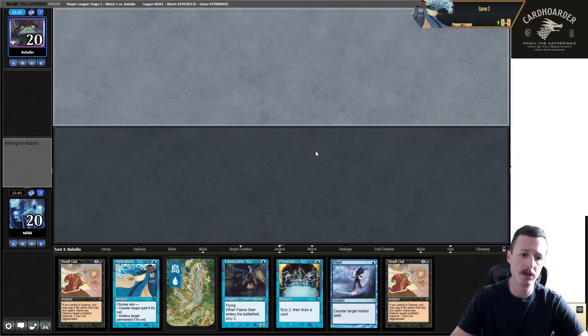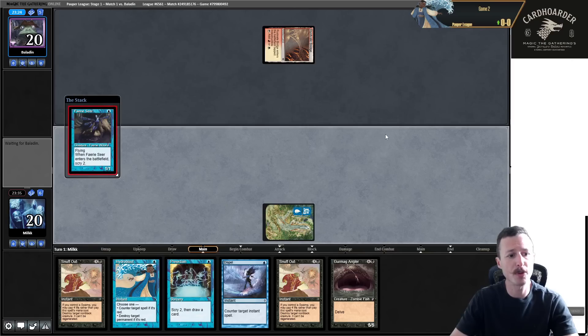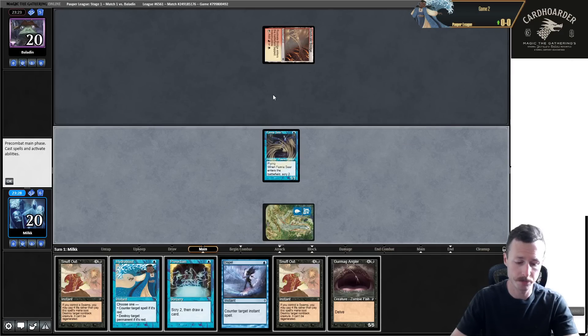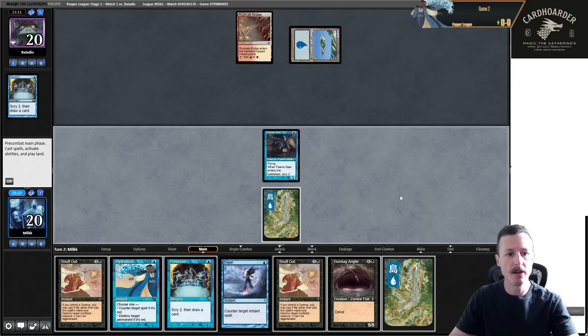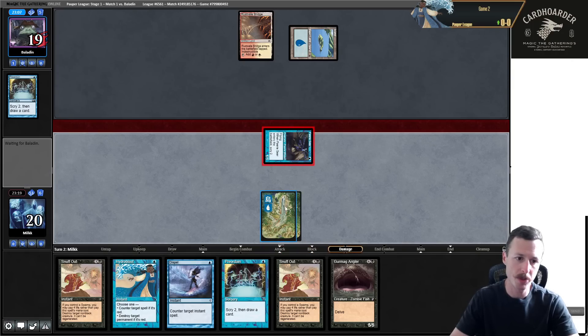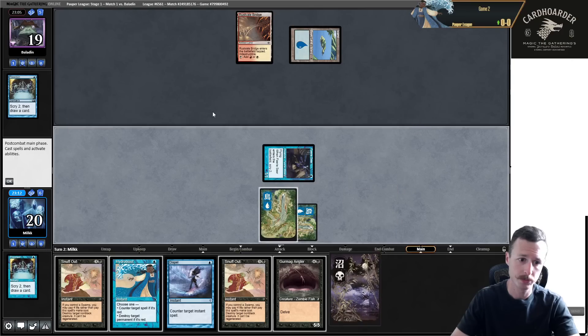Blue Black Fae is just such a strong archetype, and this seems like a pretty cool version. Look at these old borders - looks great. Opponent mulligans to six - they mulliganed to five in game one too, which is partly why they conceded. We have fairies, going for Preordain on turn two.